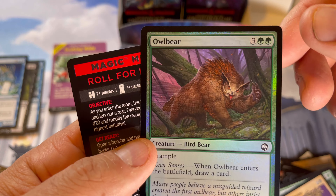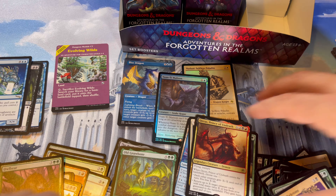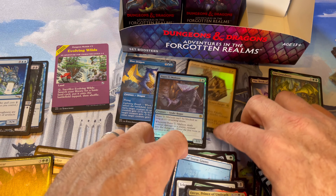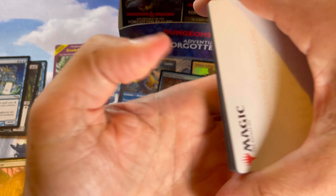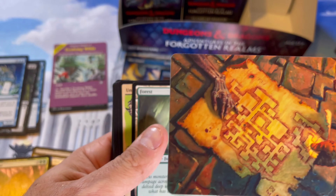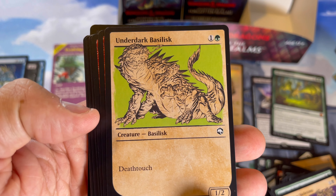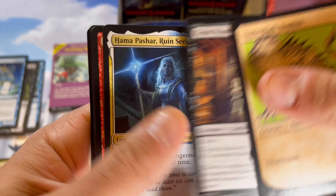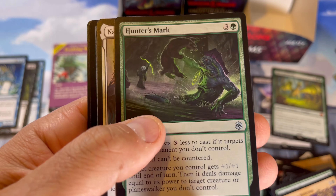Owlbear — man-bear-pig — and he's a foil! That's what we got so far. Only two mythics so far and some nice pretty-looking stuff. Evolving Wilds — that's a cool one, I like that style. There's the map, the non-signed version. I want to get some of these in foil. Man, this is gonna be a long video — I'm farting around so much.